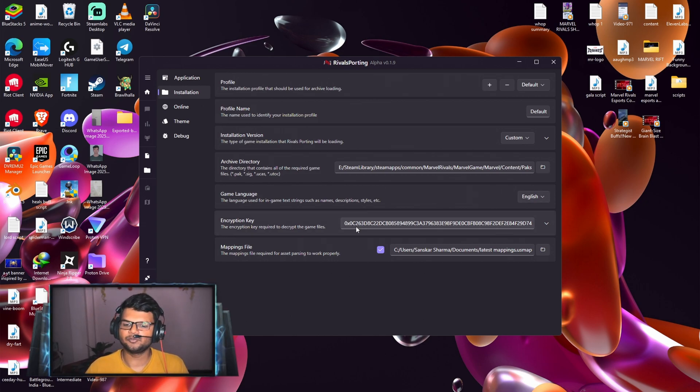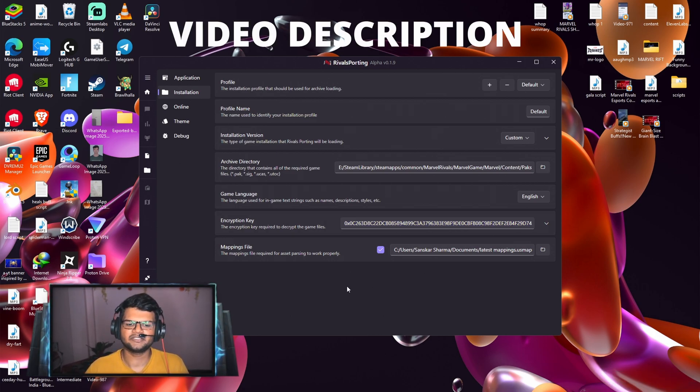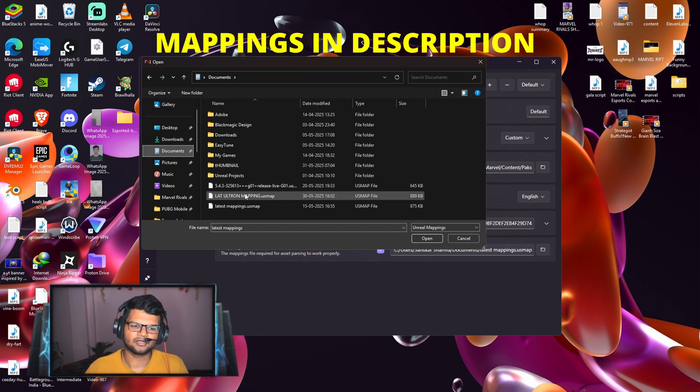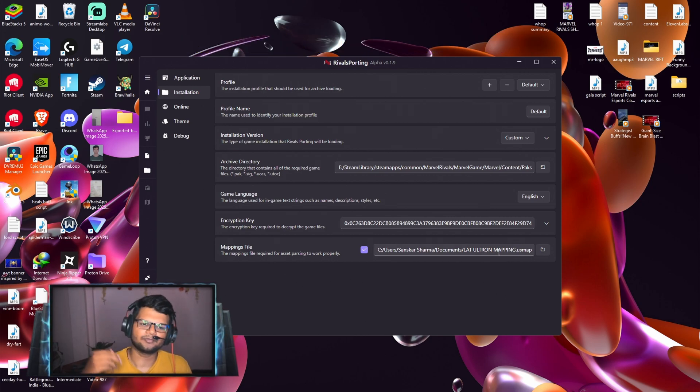You also need to provide the encryption key — I will put it in the video description so you can copy and paste it. For the mapping files option, if it is unchecked just check it, and make sure you are using the latest mapping file. I am currently using the latest Ultron mapping — the upgraded mapping files. Make sure you have changed this to the newest version.